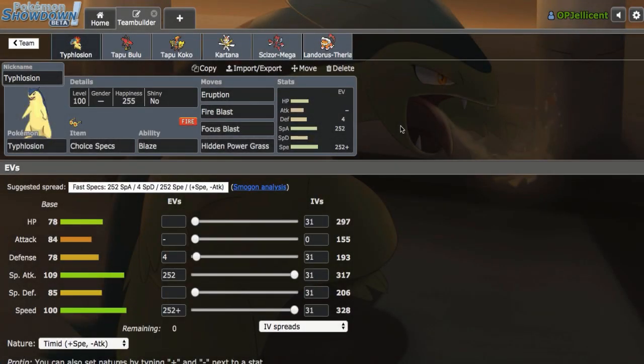Hey, what's going on everyone? I'm AOP Jellicent and we're back here on Pokemon Showdown today. Got a really cool squad with a Choice Specs Typhlosion on it.